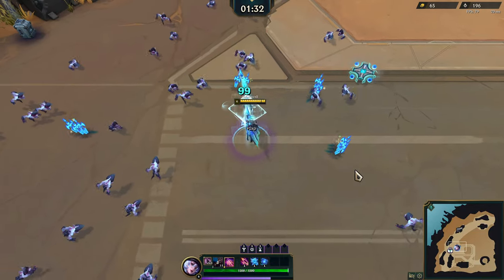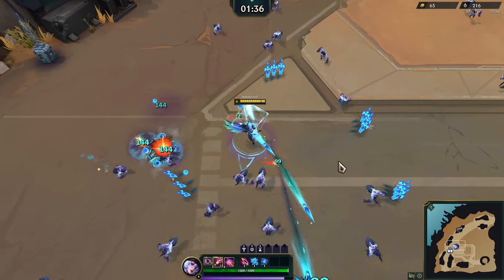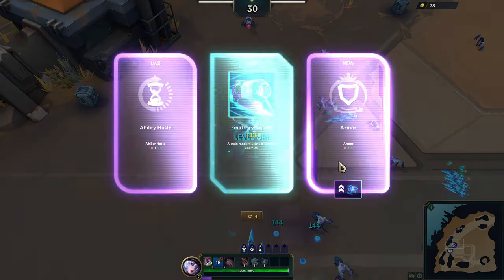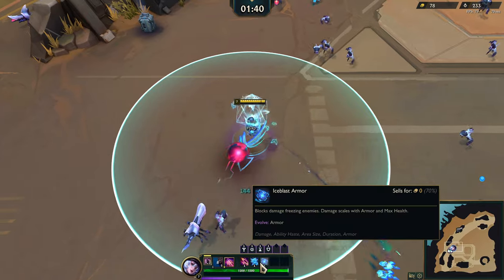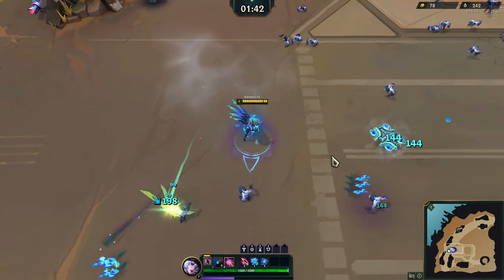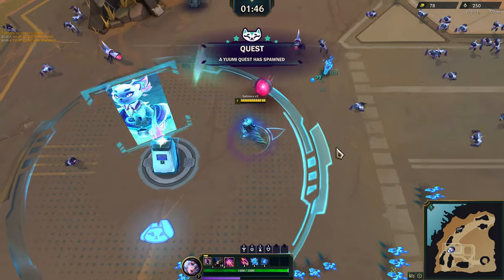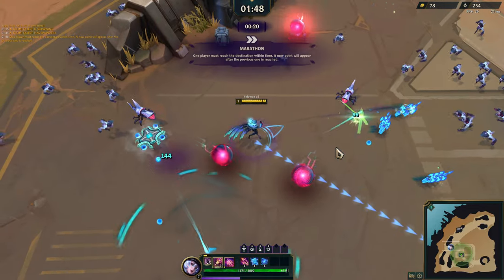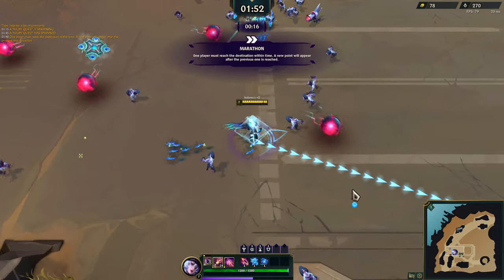We'll probably get XP, maybe some Tibbers or gatling bunny guns, stuff like that. Let's get armor so we can get that evolve on our ice blast armor as well. Oh, we got the range dudes, I hate them. The Yumi quest is here — let's go ahead and get that marathon. We got three areas we need to get to.